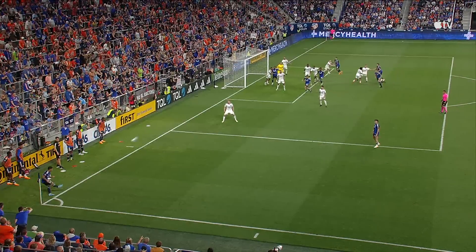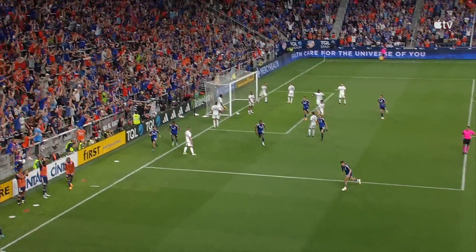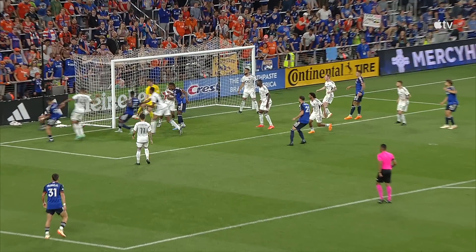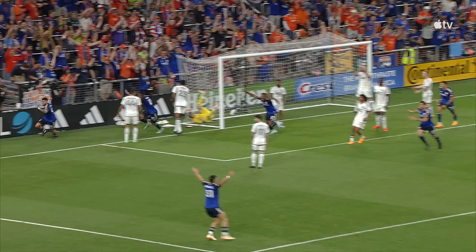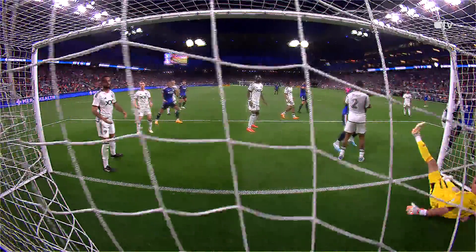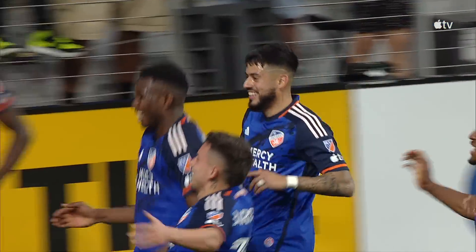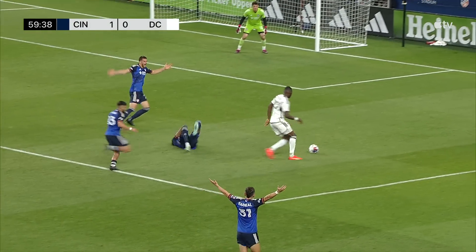Tight game. Lucho Acosta, the captain, steps up. And it is an Olympic goal, it looks like — Lucho Acosta at the Bailey, swings it in with pace and whip, and it goes straight in. Tyler Miller goes with his legs in the end. This is a good angle to see what happens — it hits Tyler Miller and goes in. But that is a dangerous ball to swing in; there should probably be someone at the near post ready to clear that out. Boy, did he just deliver.